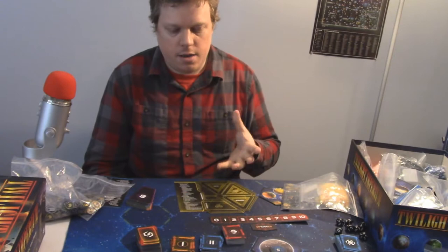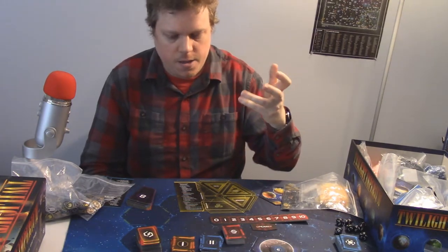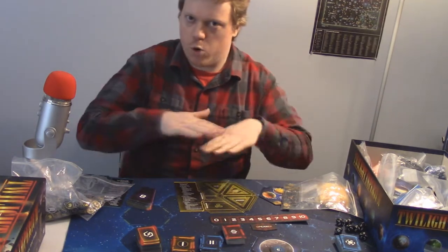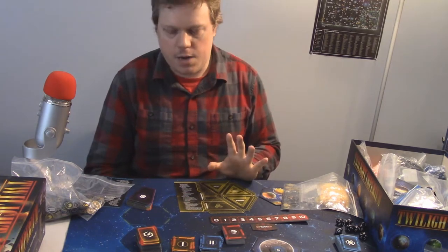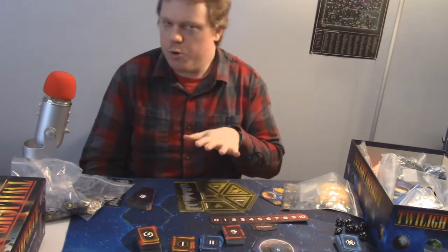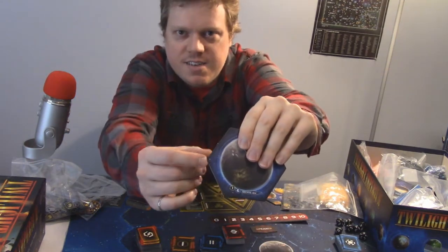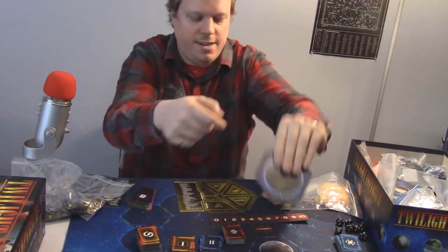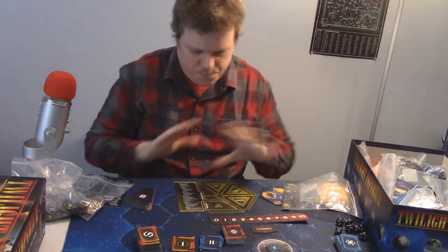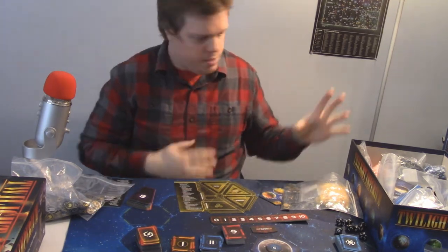What you'll end up with is an asymmetrical map — with even numbers everyone starts on the periphery; with odd numbers some people might start closer to the middle, but it's designed to be fair regardless of where you are. If you're hosting, build the map before your players show up — it can take a little while. All the tiles are numbered, so you'll need to find them, and finding all the tiles to build the map is slow. Do that ahead of time.